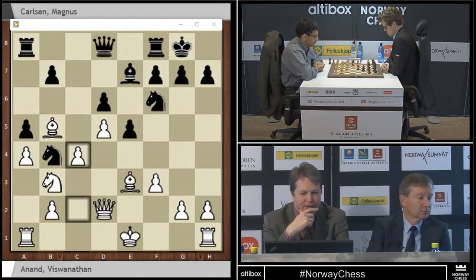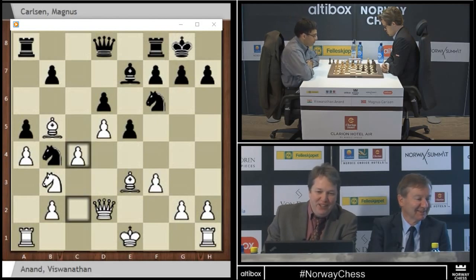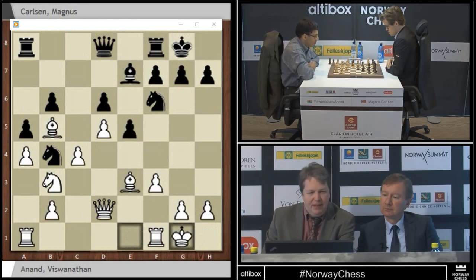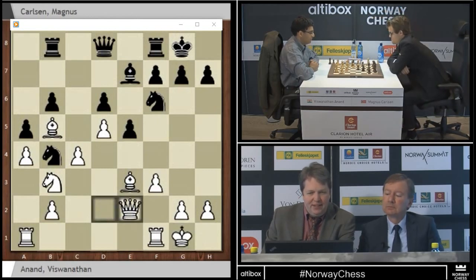Not completely useless — that's me I'm talking about. Managed to predict a couple of moves for a change. It very much looks like a Sicilian Neidorf now. White's knight on b3 is not that well placed. On the other hand, the bishop on b5 could be nicely placed, controlling some key squares and defending his queenside as well.